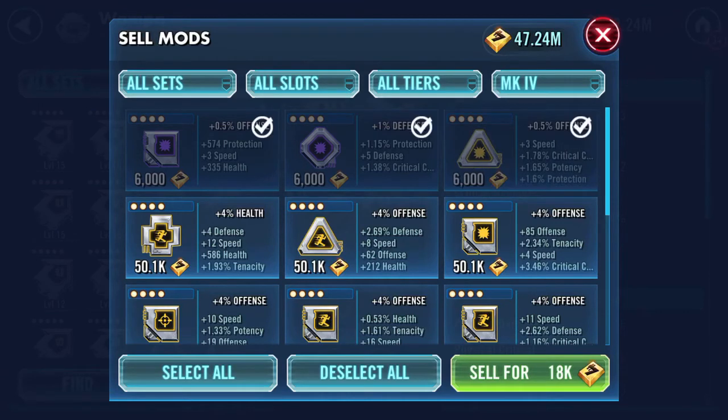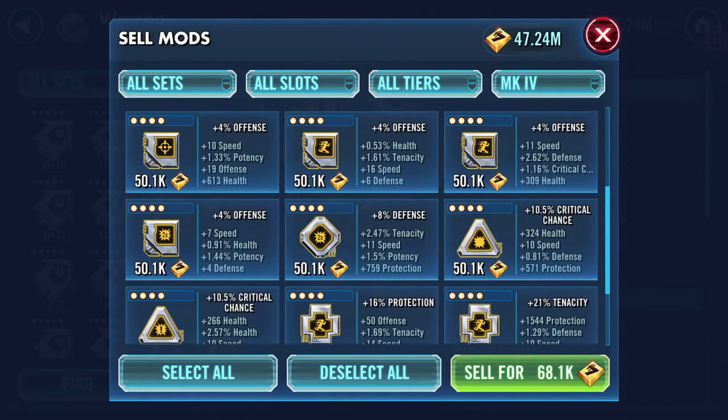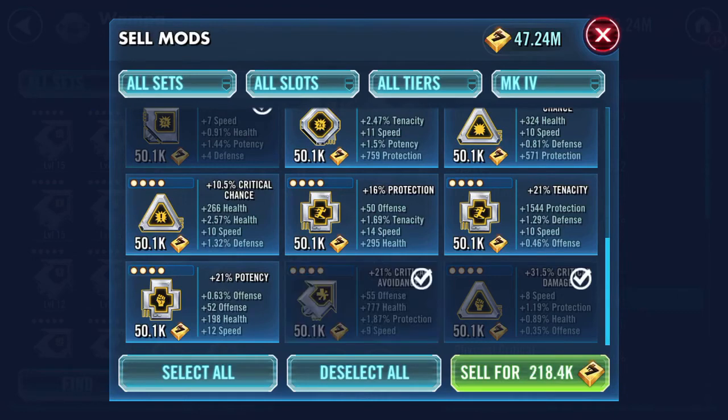I'm going through them now — I'll hang on to this health one on the left-hand side, speed cross, 4% health, and 12 speed. We'll get rid of that one. I've got a 10 speed, a 16, an 11 — we'll get rid of the seven. All the rest are pretty high. I'll get rid of that one. I'll hang on to the critical avoidance — actually, no, get rid of it.